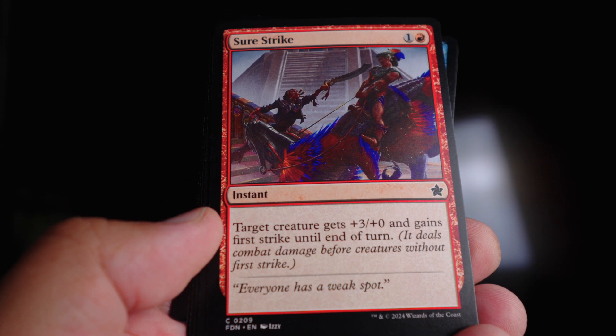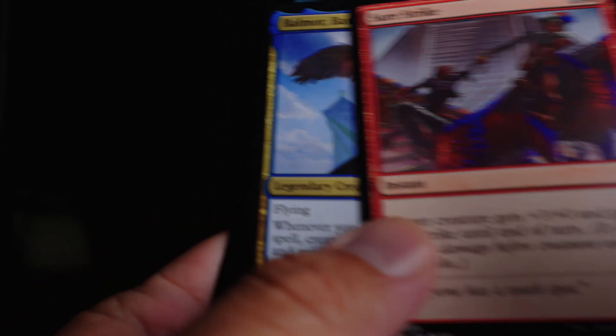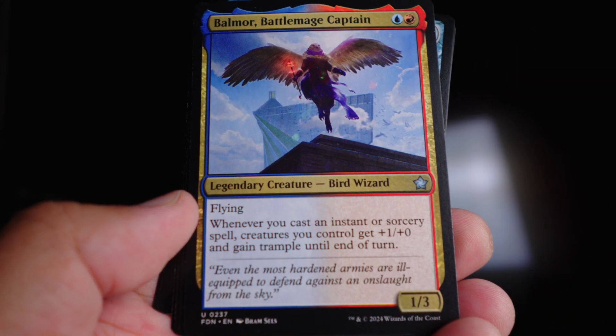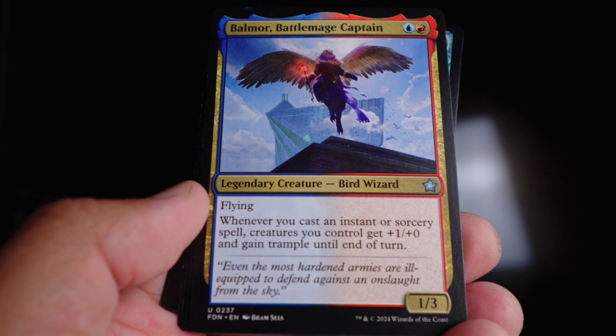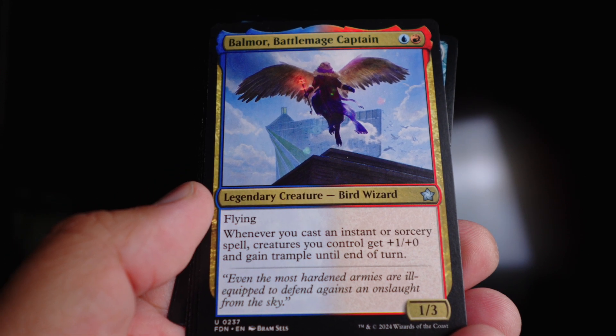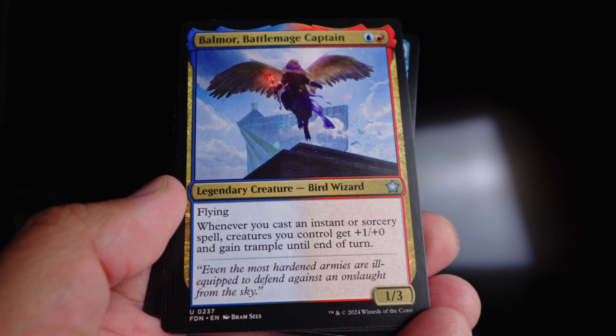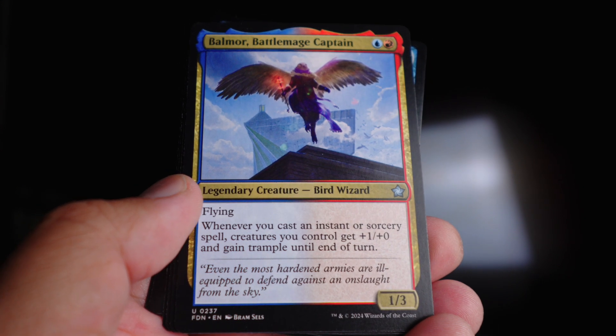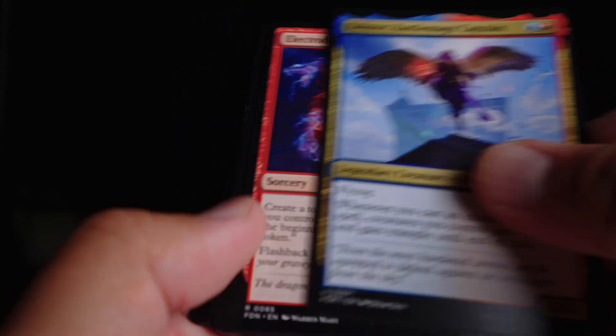Balthor Battle Mage Captain is why I wanted more instants and sorceries in my deck — every time you keep playing them it gives things trample and keeps adding plus one to power. It can go nuts really fast. This card is in my opinion the signpost and the glue of the deck.